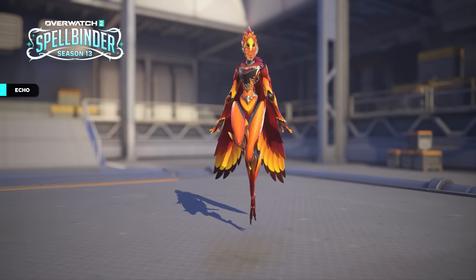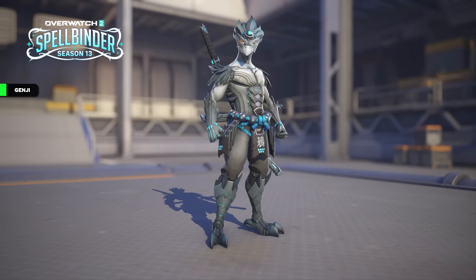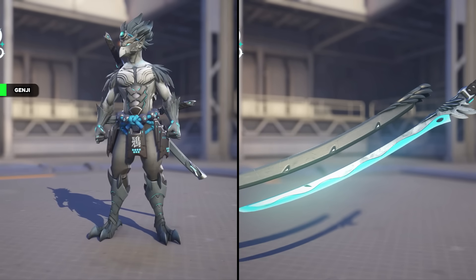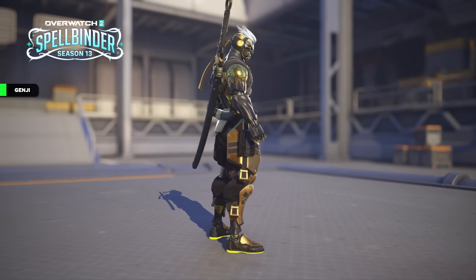Bastion gets a Bast-O-Land name card on tier 43 of the battle pass. Echo has a legendary shop skin called Phoenix, which is a recolor of Kachi, an old Lunar New Year's skin. Genji has a Stone Crow legendary shop skin — a recolor of a fairly old Halloween skin from Overwatch 1. It's just simple shop filler. Genji's old Cyberdemon mythic skin also has a gilded aspect.